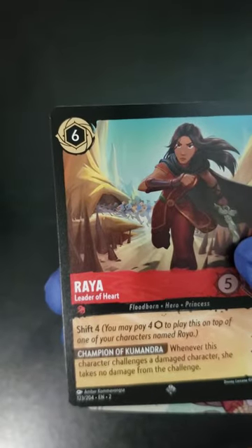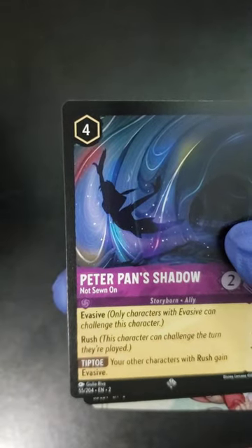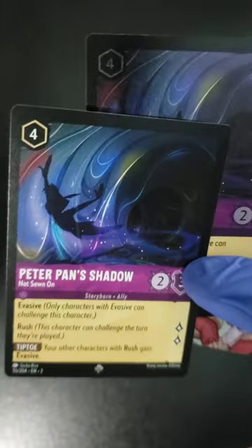We got Raya as our uncommon, Peter Pan's Shadow as our super rare — and then a super rare in foil right after, one after another! Peter Pan's Shadow again in foil.